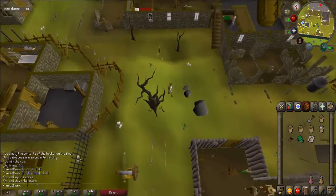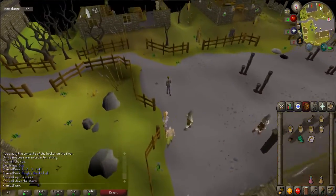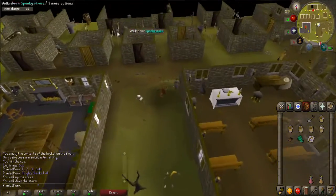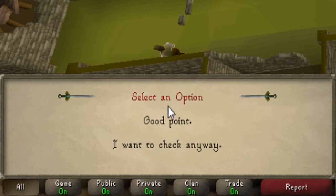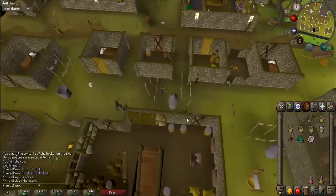Exit the house and go to the largest building on the south end of town, which has a door marked with a black X. Try and enter; however, a mourner will stop you. When prompted, say "But I think a kidnapped victim is in here" and "I want to check anyway." He tells you that you need clearance to enter.